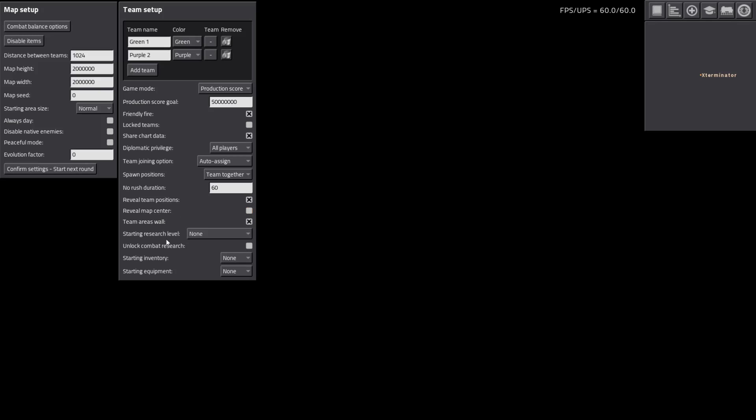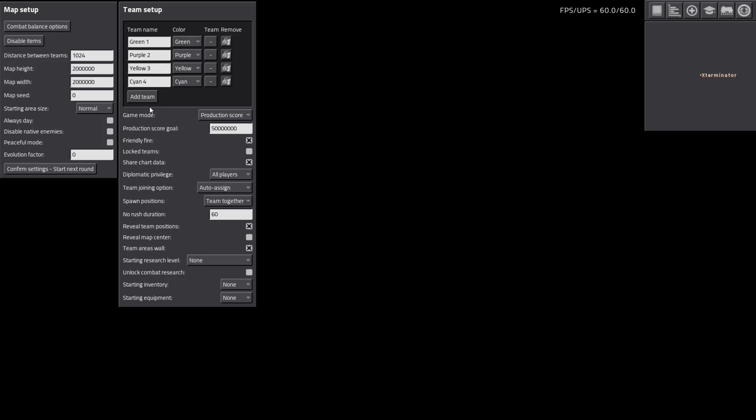You can reveal the map center and set research starting level, same with starting inventory and starting equipment. If you want to just get a little jump on things, maybe skip the burner stage or whatever - which is really nice. You add teams up here, you can name them, choose a color, choose what team they're on. I added like six or seven teams and it didn't seem to have a problem - it generated kind of an octagon shape. We'll just do four for this one.